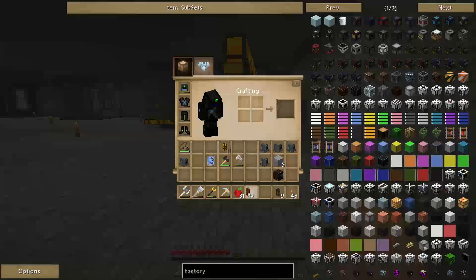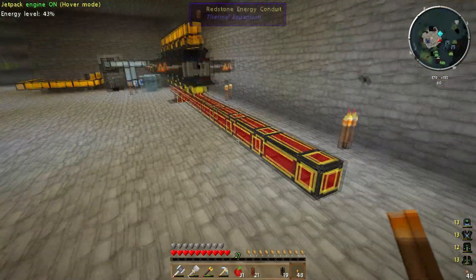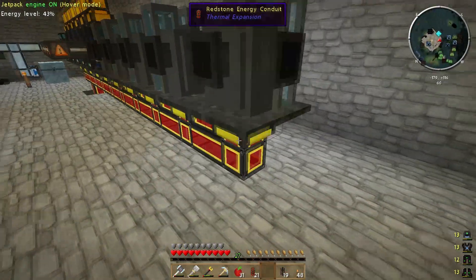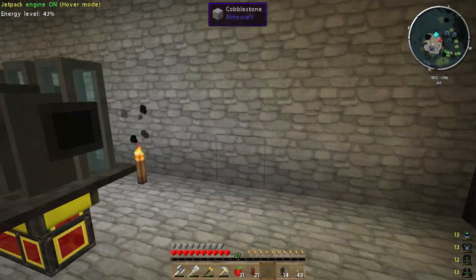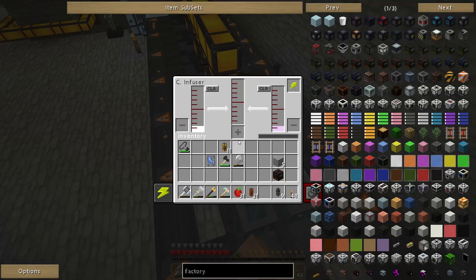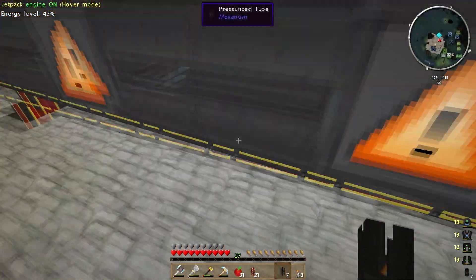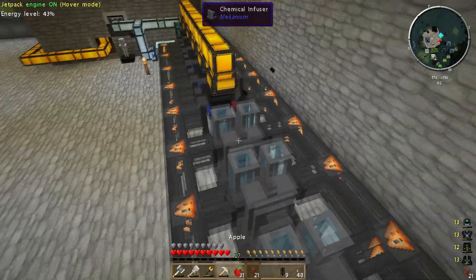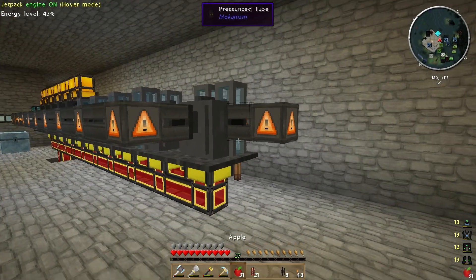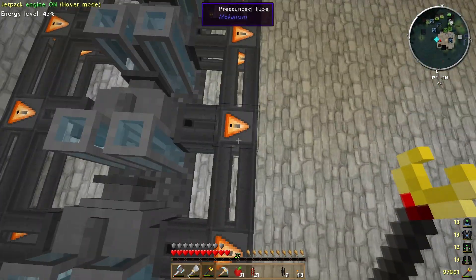What we then need to do is set up these five chemical infusers. Double quick double-check with F7 — nothing's going to spawn. Then what I need to do is set up all of the pressurized tubes — the only thing that can move around all the gases produced by the electrolytic separators. As you can see, it's gaining hydrogen, gaining chlorine, and producing hydrogen chloride, which is pretty cool.